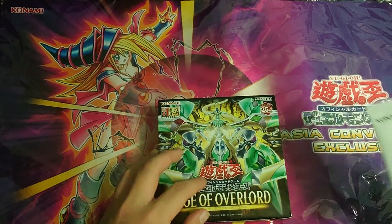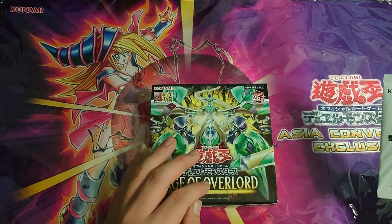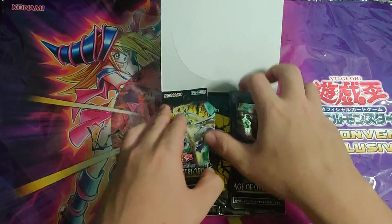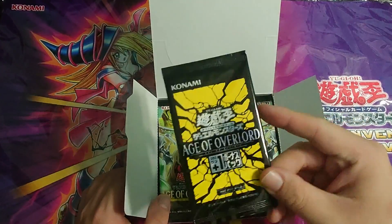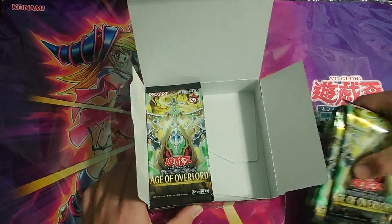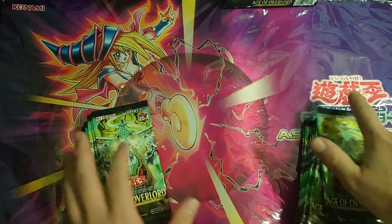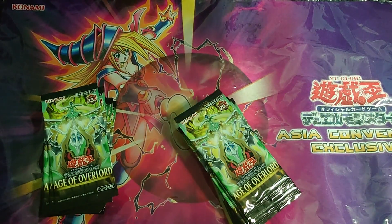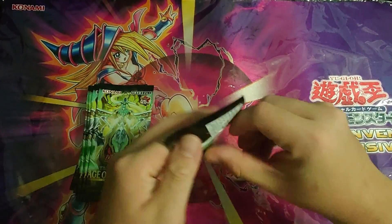Before I carry on, I got this Hidden Chapter Pack Volume 2 — I'm not sure what's inside so I'll open it at the end of the video, along with the plus one bonus pack that comes inside the box. We have a total of 30 packs, 5 cards per pack, and we can get a total of 11 to 12 foils if we're lucky. I'll start with the right side first, then the left side.